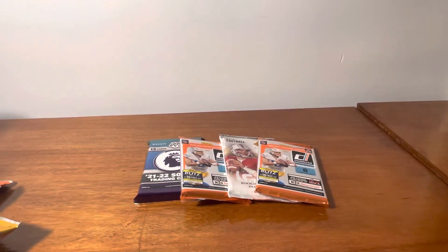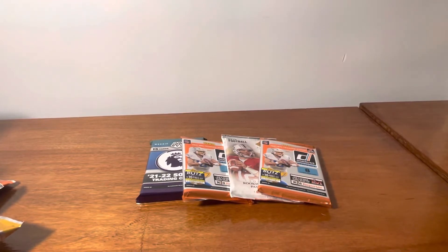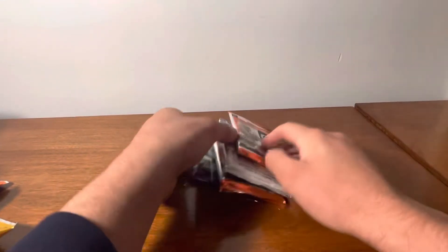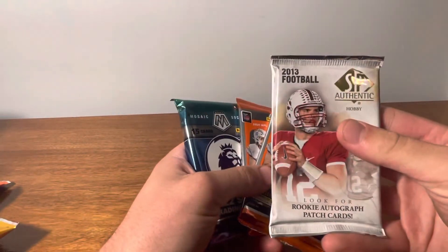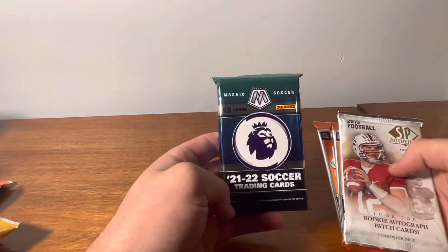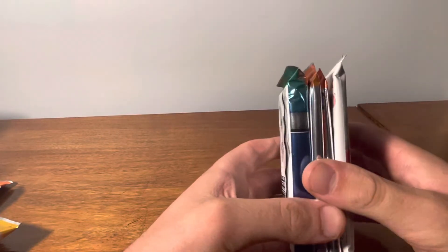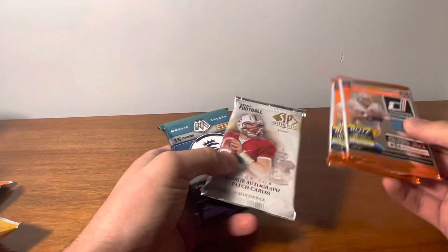What's up everybody, welcome to day four of the challenge where I open another pack for the day. Day one I opened one, day two two, so we're on day four. Today we got four packs — two Donruss out of a mega box, SP Authentic hobby, and then Mosaic Soccer hobby from the Premier League. We'll see what we get; we've gotten some decent things so far. I'll start with the two Donruss.